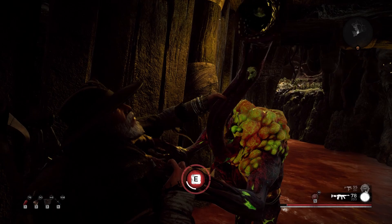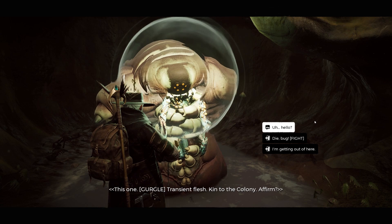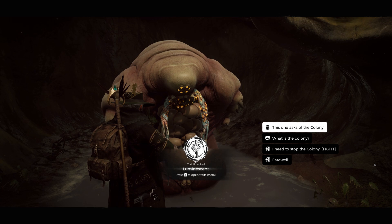Entering the final area, you will come across Margosh the brain bug. By being infected, you will come across as kin to him, which will allow you to both buy things from him as well as access unique dialogue options. Speaking with him while having the opalescent shell will reward you with the luminescent trait, which gives you a 30% increased chance to double luminate crystal drops.